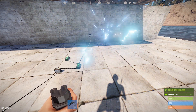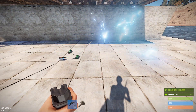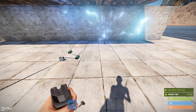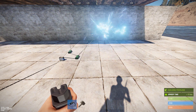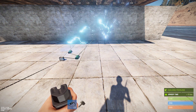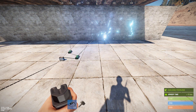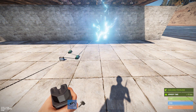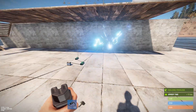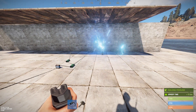It doesn't change the ability of it to go or not go through walls or ceilings. The only thing the power rating changes is how much damage it puts out. You get one damage per second per unit of power that you put in. One unit of power gives one damage per second, up to 35 units of power, which gives you 35 damage per second. And that is where, according to the developer blog, they have capped the damage at 35 damage per second.